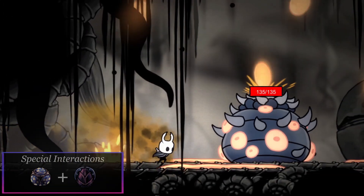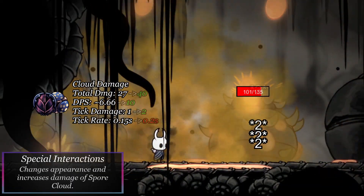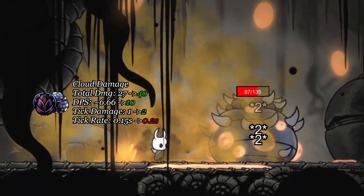When combining Spore Shroom and Defender's Crest, the spore cloud generated after channeling gets increased damage, going from 27 damage to 40 — a bit over a 48% damage boost. The visuals are also changed.